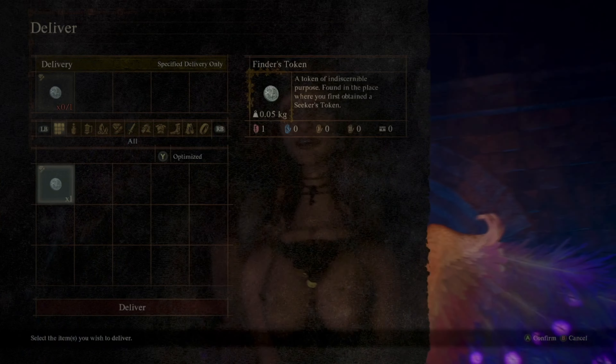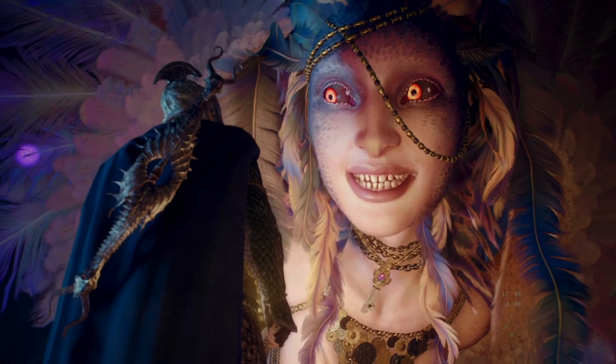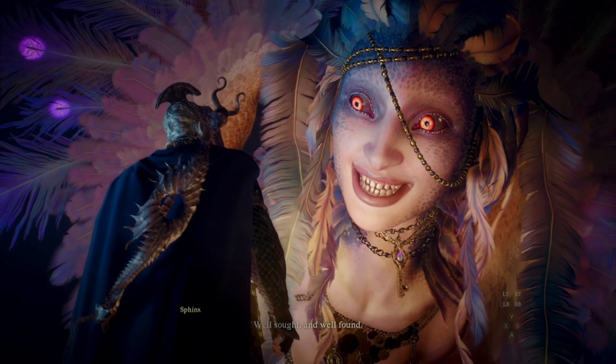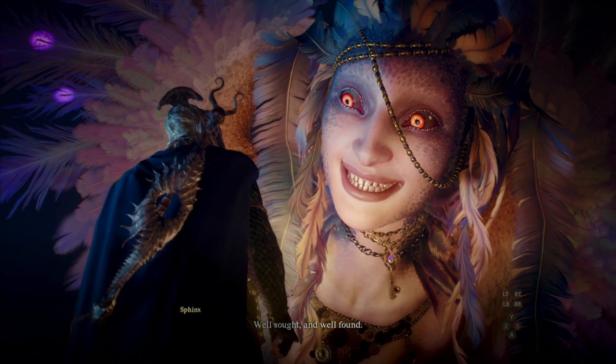Our next riddle is the riddle of rumination, requiring us to locate where we found our first secret token. If you don't remember where that was, I have a method to locate it in the pink comet, so you can go check that out for finding your first secret token.